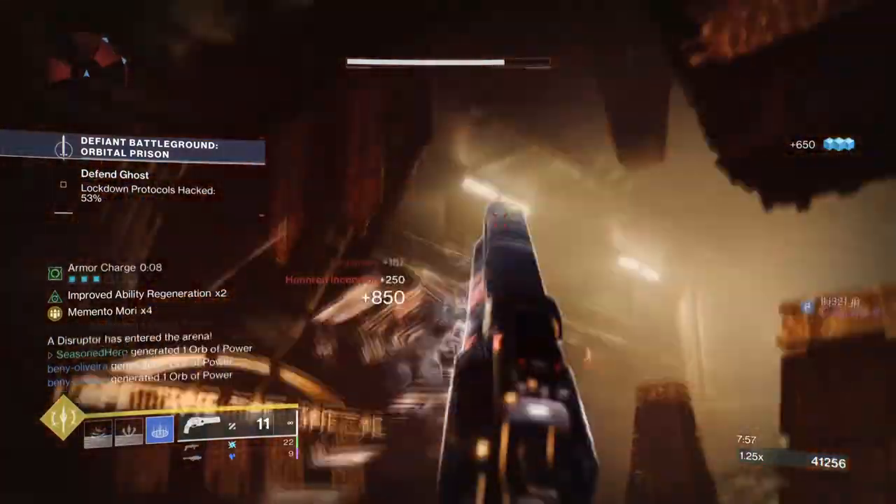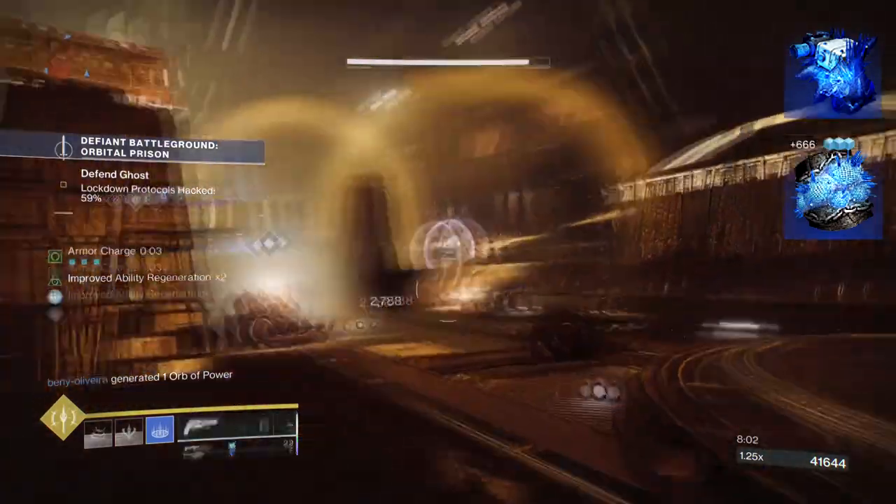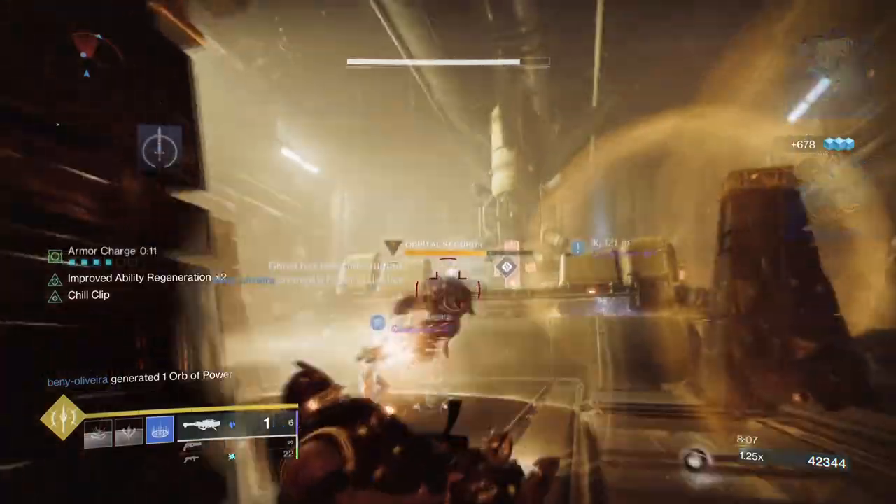To start, you're going to want to have Ice Flare Bolts, where shattering a frozen target spawns seekers that attract and freeze nearby targets. Then you'll want Bleak Watchers, where you'll be able to convert grenades into a Stasis Turret.